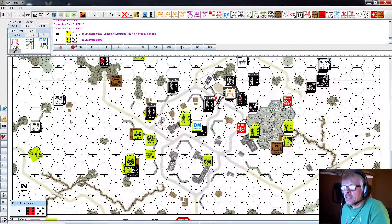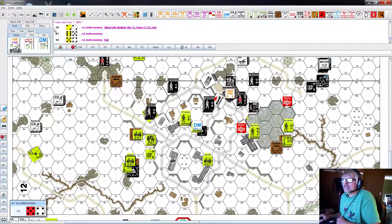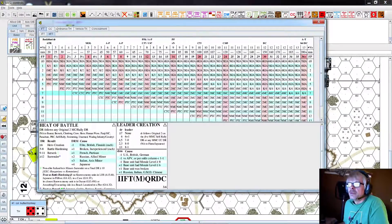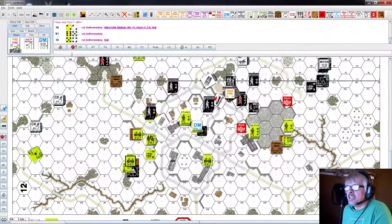They get another shot because the unit moved multiple hexes. I'd have to declare that - shoot here then move here and shoot again. A nine at eight hexes away - I needed a seven. That's a miss, and he didn't get his rate of fire, so he is done. This guy ran and survived unscathed.